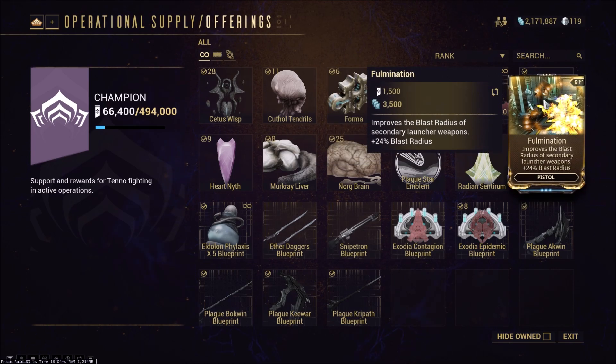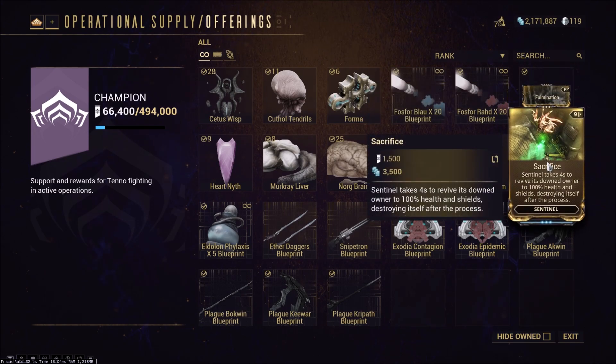The Forma is probably one of the most coveted rewards here — it gives you a fully built Forma for 3,000 reputation, which equates to one full Plague Star run, and it's always nice to have more Forma. The two blueprints are reusable; I'd pick them up since they're cheap and useful for increasing affinity range, though I haven't really used them in normal gameplay. But they're cheap, and once you have them you have them forever. Fulmination is a decent mod but only useful in a few situations — pick it up after getting the more useful Sacrifice mod.